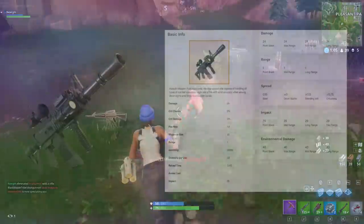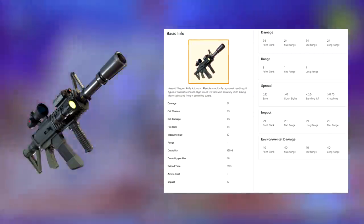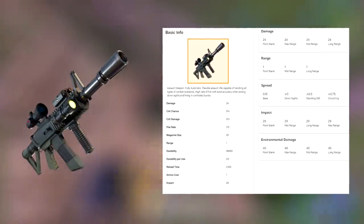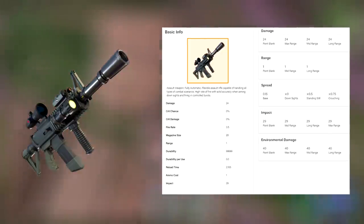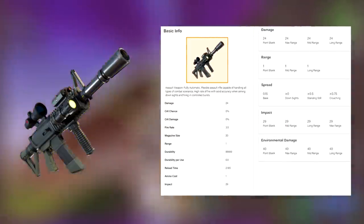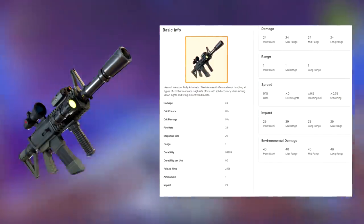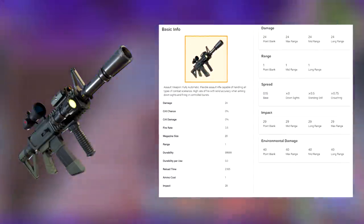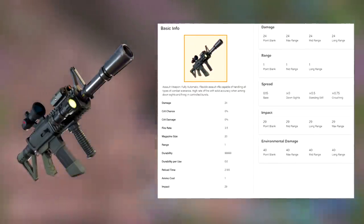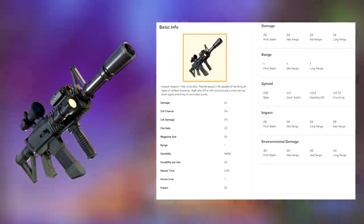To begin, this is the Tactical Assault Rifle. This rifle will be found only in the legendary form and will act very similar to the Scar. The Tactical Assault Rifle is fully automatic and has a high rate of fire with really good accuracy whilst aiming down the sights. It will do 24 damage per shot with a magazine size of only 20, instead of 30 bullets like other rifles such as the AR and the Scar. The reload time is almost exactly the same as the scoped AR. This weapon does 29 damage to buildings, whereas the legendary Scar does 31. The Tactical Assault Rifle sounds like it would be way stronger than the Scar, but in reality it's pretty balanced — possibly a little bit weaker.